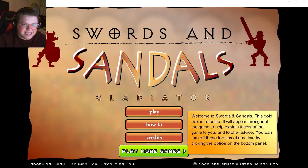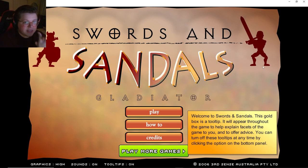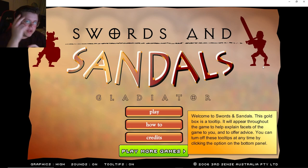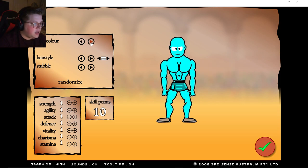How's it going everyone, we're playing some more flash games today — we're playing Swords and Sandals. That's loud, I'm gonna turn that audio down a little bit. All right, we got Swords and Sandals 1. I think there's a 2 and a 3, but we're just gonna play 1. Let's go ahead and hit that play button.